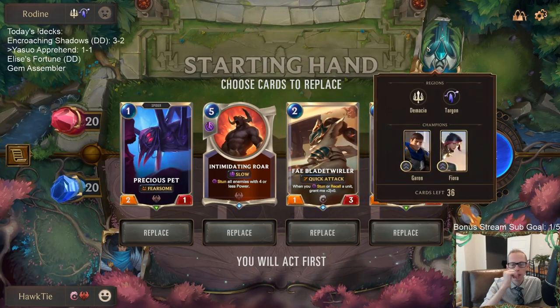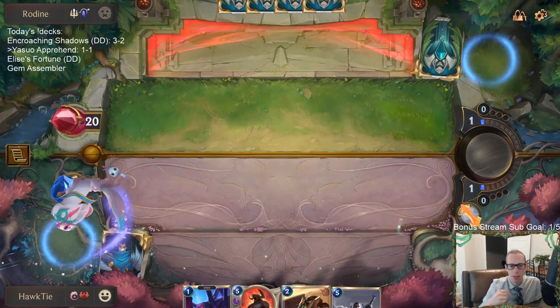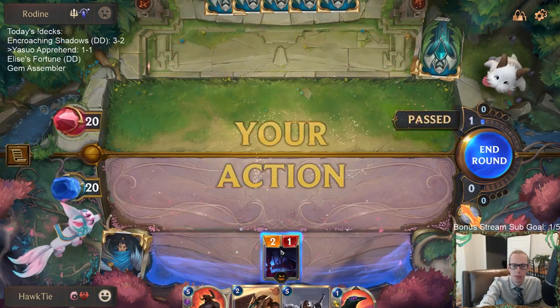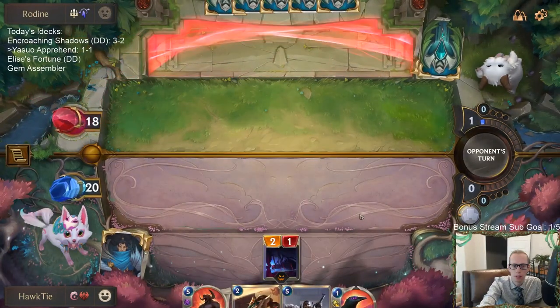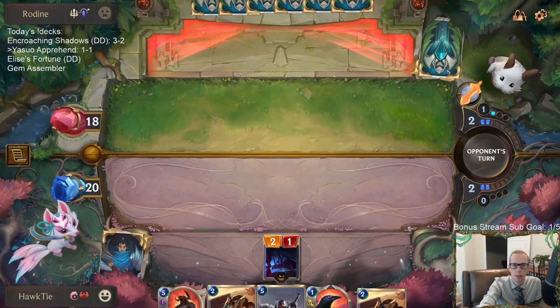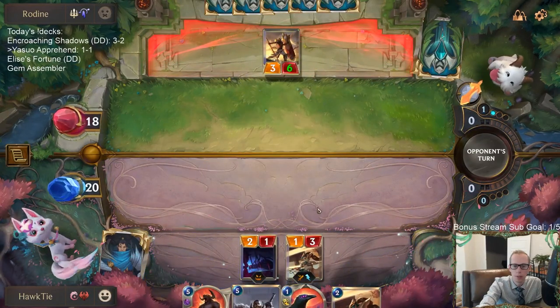Game 3 — Garen and Fiora. Keeping Precious Pet and Fae Blade Twirler, probably Intimidating Roar also. Maybe Legion General — maybe just keep all of these. Turn four I could have Intimidating Roar plus block. I'm worried about Fiora killing my Blade Twirlers right away.